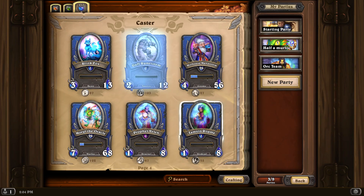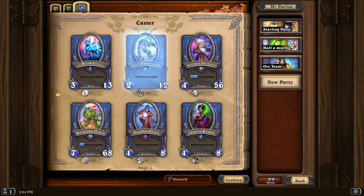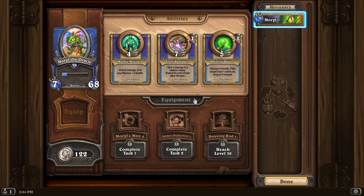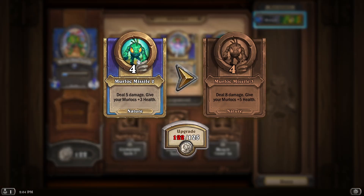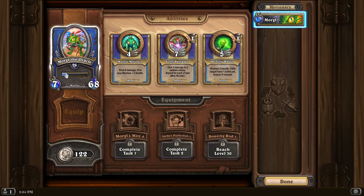What I just explained is true for every character — every character has his coins and every character has his upgrades. For example, this character has 122 coins. I'm keeping my money here to upgrade this skill because I want to get the plus two health. So on every single character you have to decide what you want to upgrade and where you want to spend your coins to make your character stronger, while also using them in battles to level them up so they unlock their equipment and because every time you level up a character they gain either health or damage.